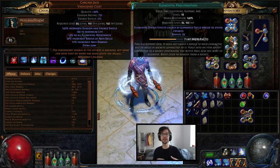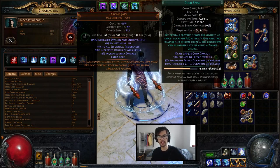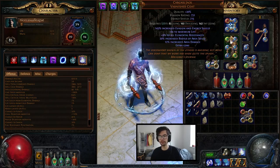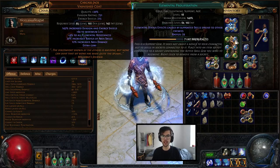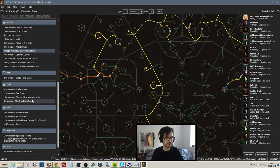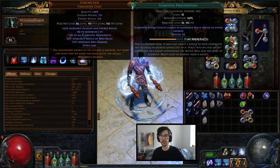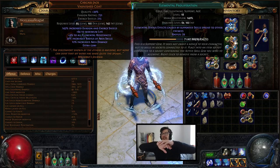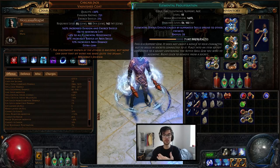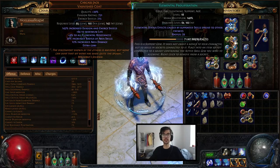So how do we get this freeze onto everything? Elemental proliferation is another key part of the build. Elemental proliferation makes it so that whenever you freeze a target, it proliferates to everything next to it. So let's say cold snap freezes four targets in a cluster — those four targets will proliferate in an area of 29, affected by our increased area of effect from Carcass Jack and a lot of increased area on the tree. That means we might have 20 or 30 monsters all be frozen. When you kill that first monster or two, it explodes, the next one explodes, and it just cascades outwards — you explode the entire screen because of all the shatters.